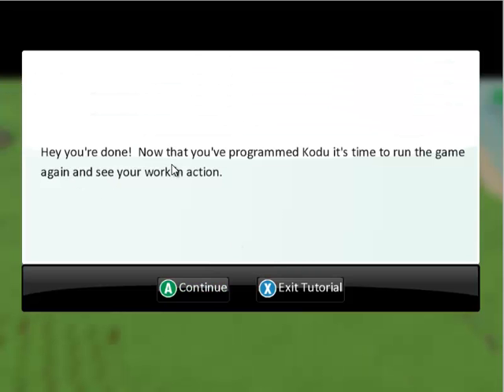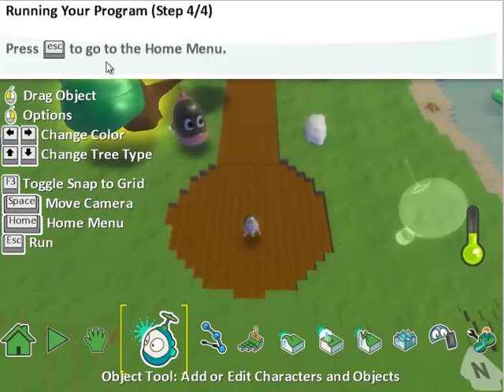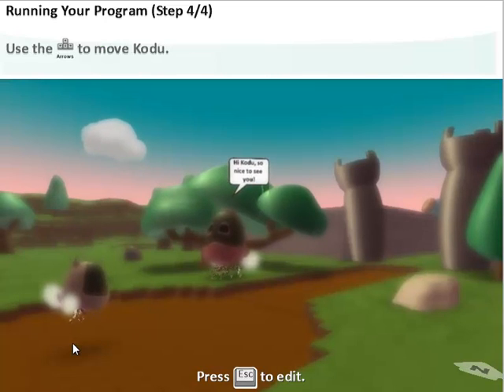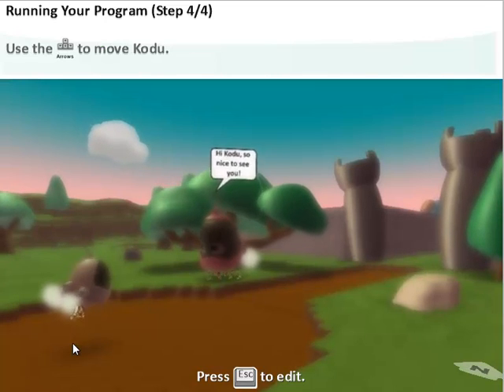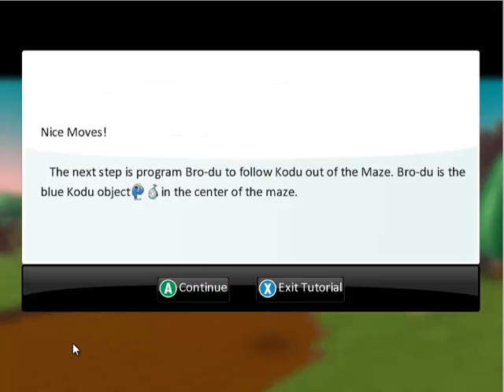So it tells us we're done, and we've programmed Codu. This time we're going to run the game and see him work in action. We're going to hit escape to go to the main menu, and then this little play button here to play the game. Now we can use our arrow keys, and as you can see, Codu is now moving. So we know that he moves. The next step is to program Brodu, who's the blue Codu, to get out of the maze. Brodu is obviously blue and he's in the center.